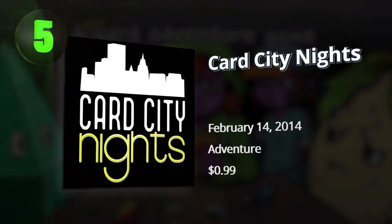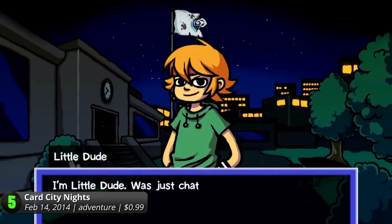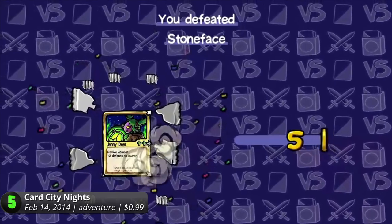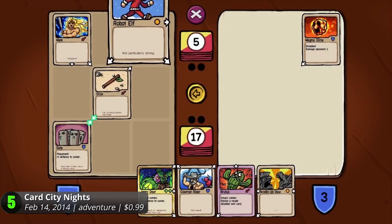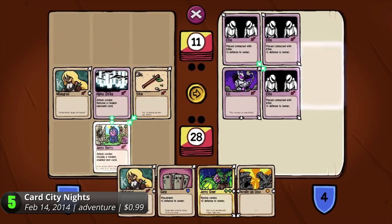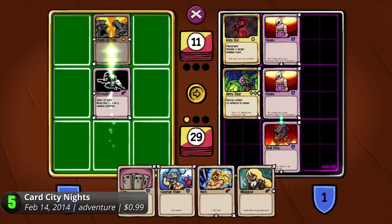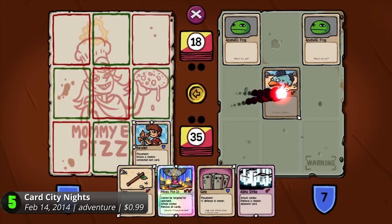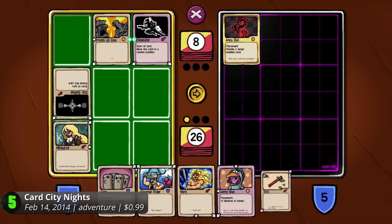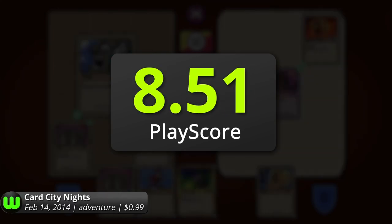5. Card City Knights — meet conventional video game characters in this unique card game that oozes with style. Enjoy the rich urban atmosphere of the night sky and challenge a multitude of zany players to collect legendary cards that dominate the city under the pale moonlight. The gameplay revolves around a 3x3 grid when battling another challenger. Match the perfect card to maximize the damage-dealing blow to your enemy's health and whip out effective combos to turn the tide of battle. There are over 180 unique cards to find, and the absence of in-app purchases makes this game much more welcoming. Its jazzy soundtrack mixed with hip-hop can make your dueling nights fun. It has a PlayScore of 8.51.